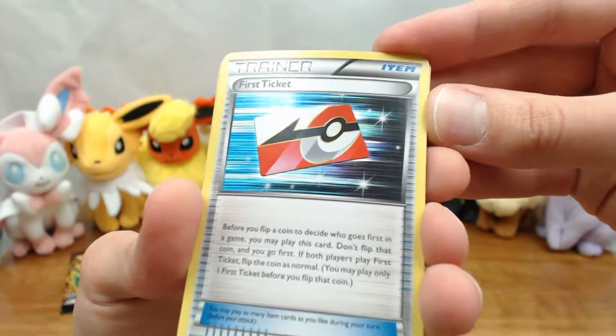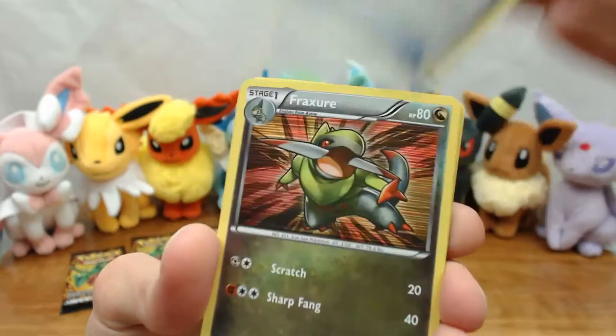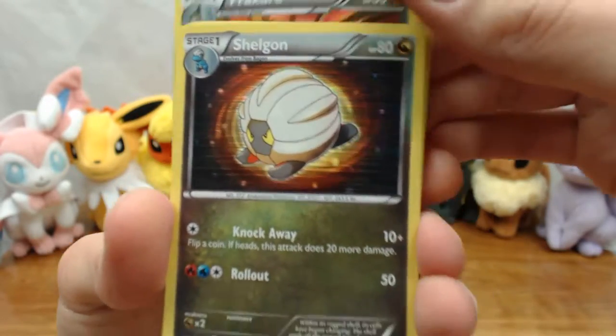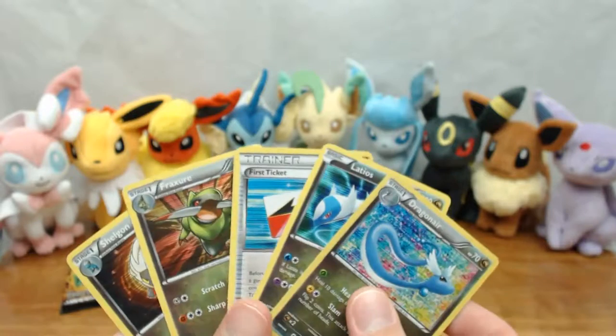We've got First Ticket — I believe there are three different trainer cards total in this set, and we've got one of them. Then we've got Shelgon and we go back to Dragonair. So that is our first five cards from that pack — really, really good.